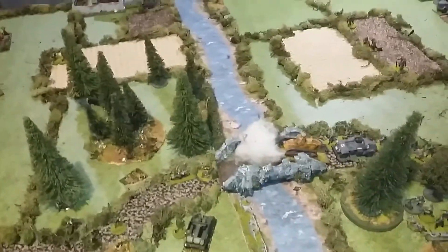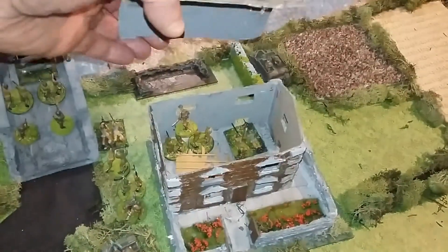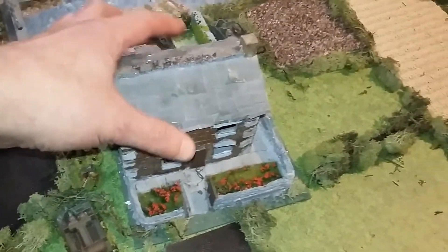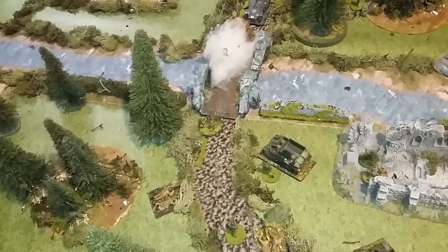Okay, so we're in turn two. The British had their turn - they moved up, fired smoke, and occupied the buildings. They took up defensive positions and moved the mortar teams forward to go to the church, secure the bridge, and the Germans are moving up.